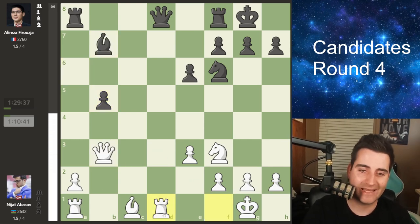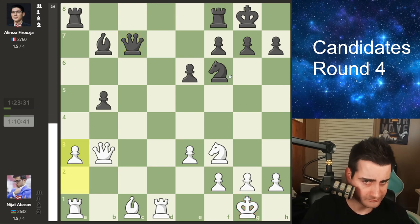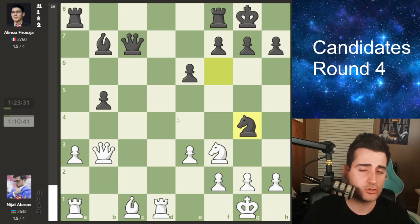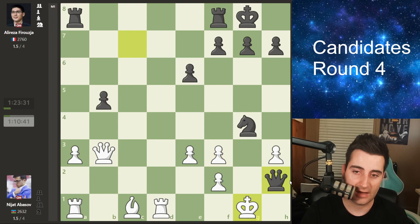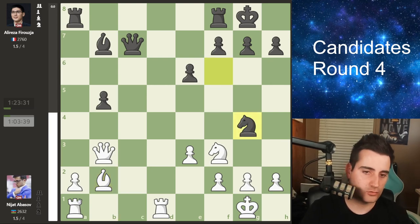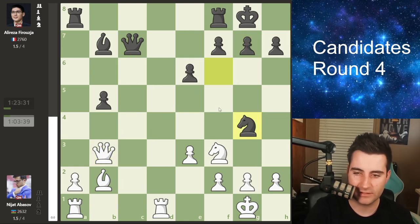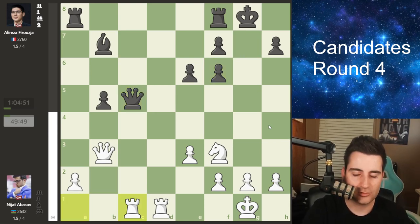Abasov goes rook to d1, hitting the queen on d8. Queen c7 by Firouzja — a nice move because he's eyeing the king on g1. If you play a slow move like a3, black suddenly goes knight g4, threatening mate in multiple ways. For example if you go h3, black takes and if you take the knight you lose the rook; if you take the bishop there's check and mate. This is why Abasov goes bishop to b2 — now knight g4 can be met with rook to c1 or queen c3, forcing a queen trade.